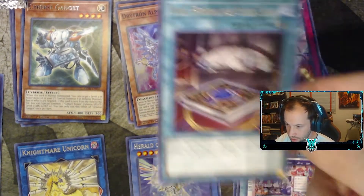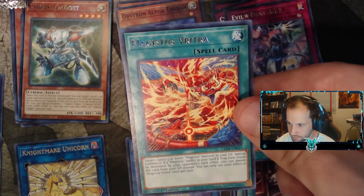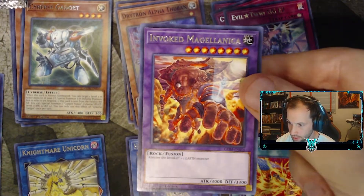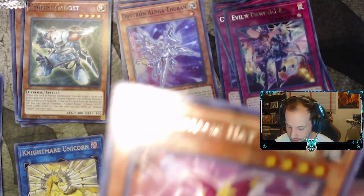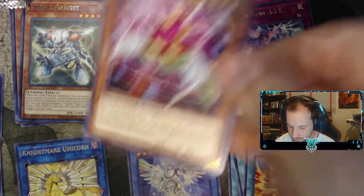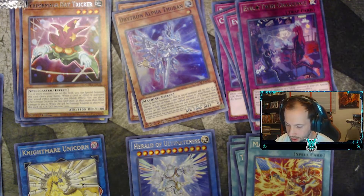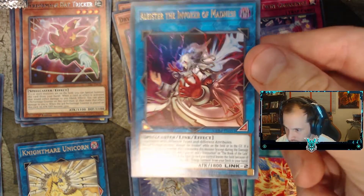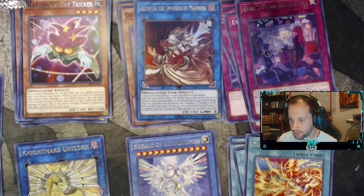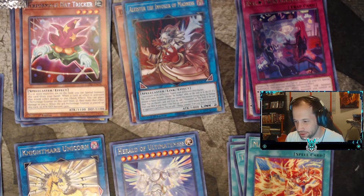Nexus Cyber Gadget, Book of the Law, Invoked Matcha Lenica — I don't know how to say any of these, sorry. Performance Hat Tricker, Evil Twin Challenge, and Aleister the Invoker of Magic. So this is the first ultra rare we pulled — super dope card, I have a couple of them and I like them. Not the worst thing.